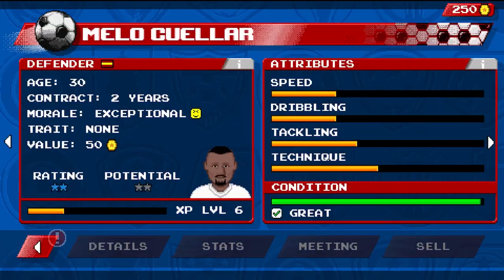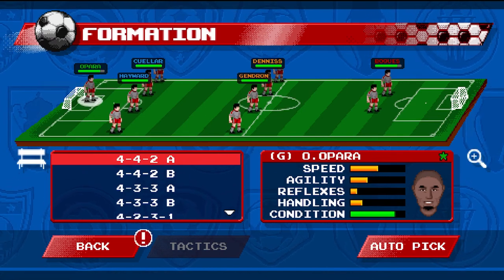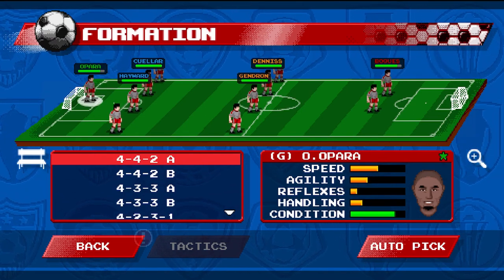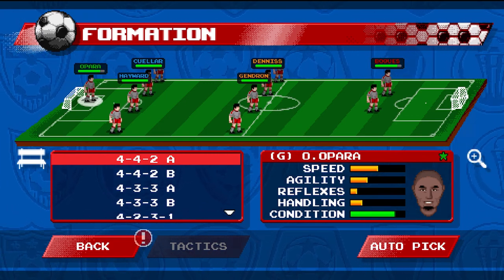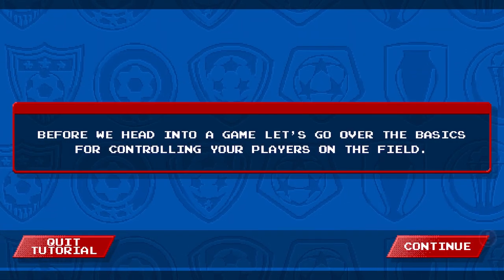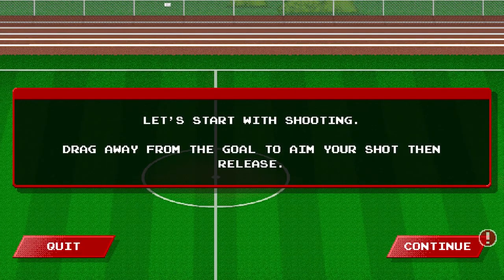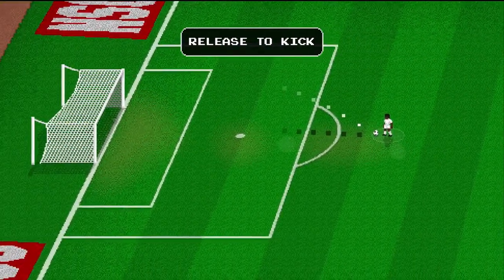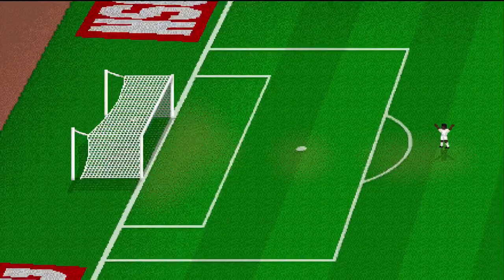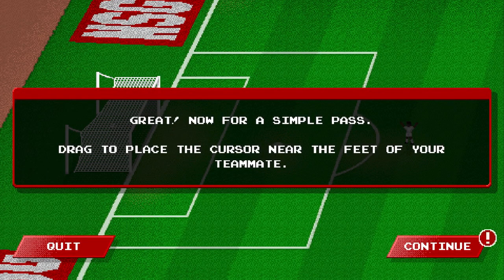Up next as we proceed through the tutorial we're going to come across gameplay. I guess you can change formations as well, so let me actually bump customization up to a six because you can customize formations. For gameplay itself, here we go — we're going to go through the tutorial. You drag and hold to shoot, you release to kick and the ball goes in.